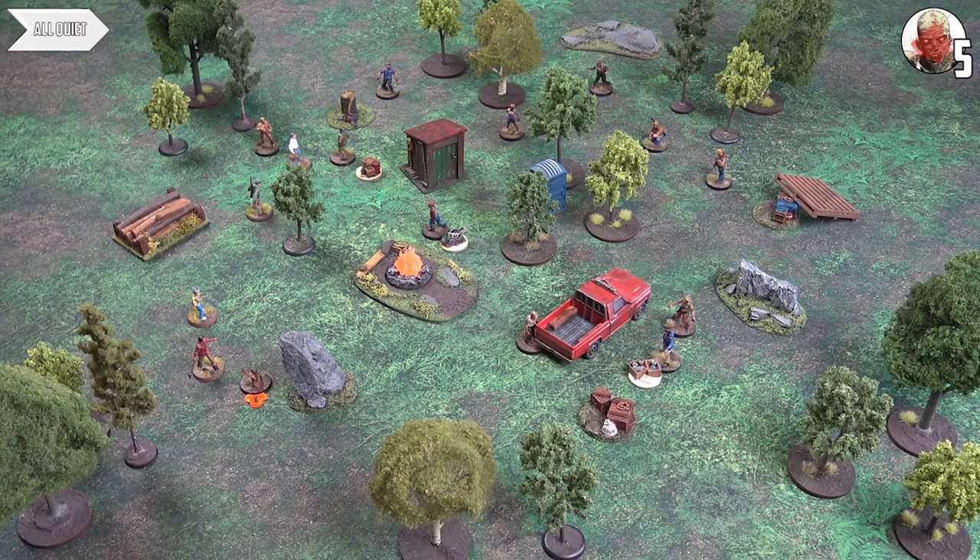End of turn two and Lee is just tanking. He hasn't even had to use his leather jacket yet — that can be so important in nitty-gritty melee. Losing David stings because his multiple shots with silencer was a huge weapon. However, the Hunters are starting to encroach toward the middle of the forest where they'll be more dangerous. Priority passes over for turn three with the Alliance of Survivors.